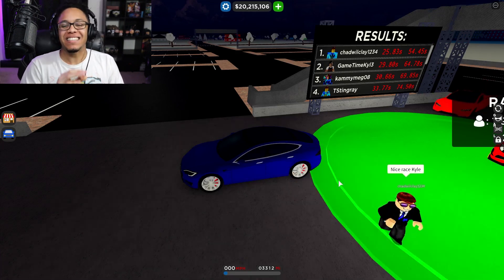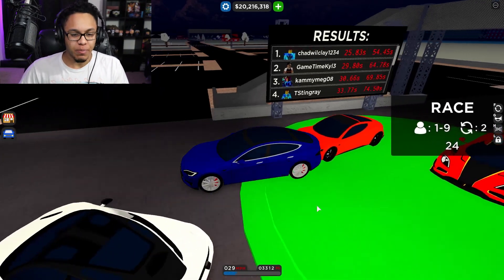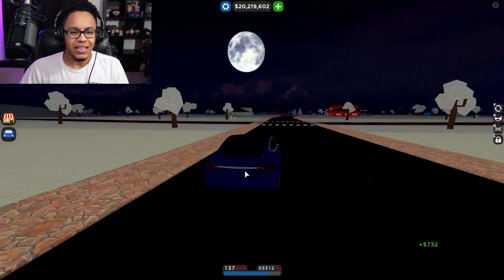That was a 9.80-second lap, with a 64.7-second total overall lap time. This car is actually pretty good, but the Roadster is so much faster. Let's head on over to the drag race and go test the other two Teslas.